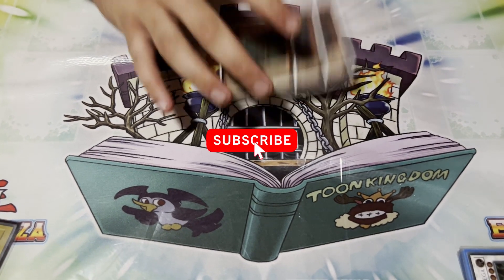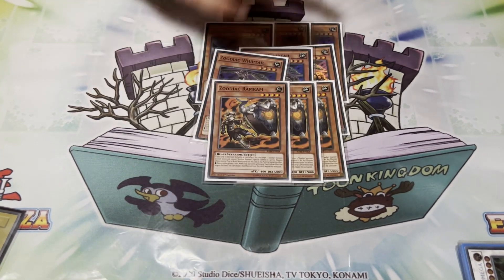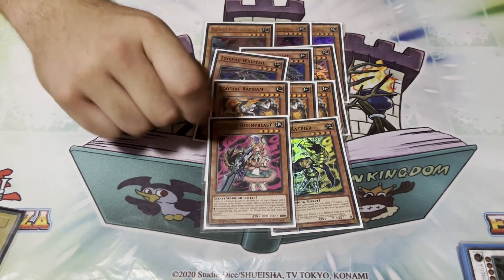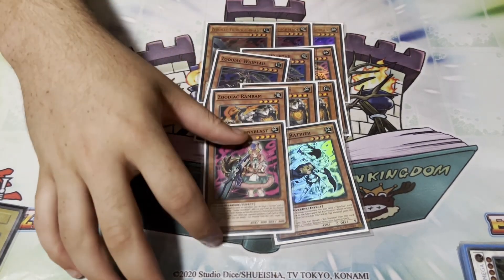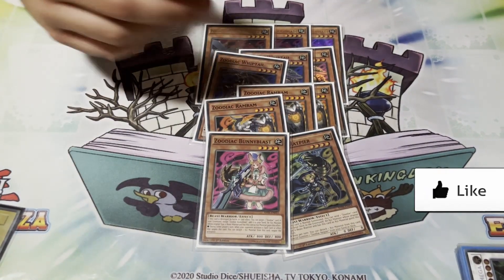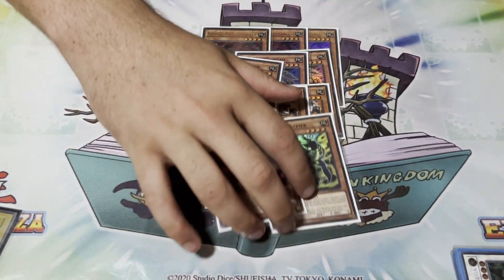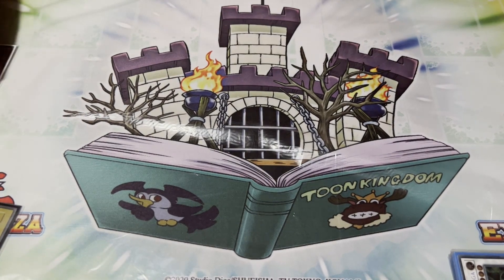We'll start with the Zoos. We played three Thoroughblade, three Whiptail, three Ram Ram, one Rat, and one Bunny Boss. If I was going to change anything, I'd play more of this guy or this girl because there's more Sky Striker around. You play a larger ratio than you would have in the past because you only have one Tanky and no Rat Fire Eyes.